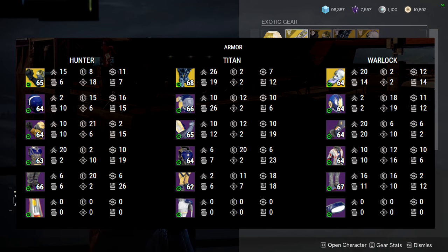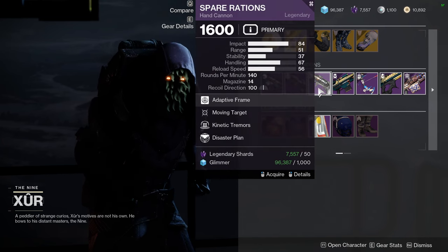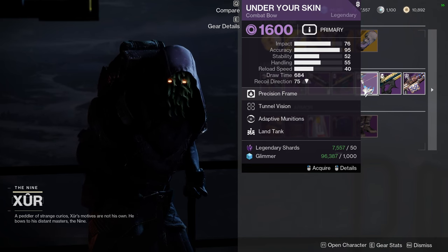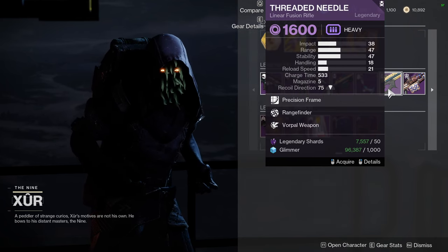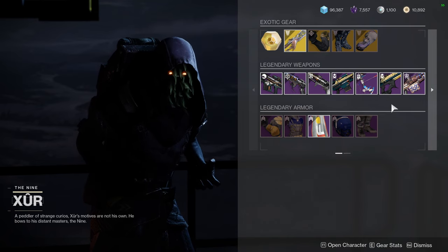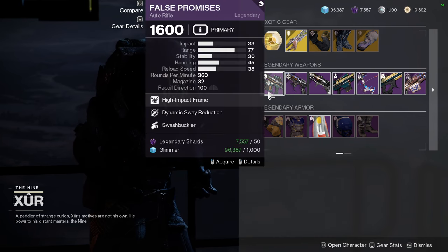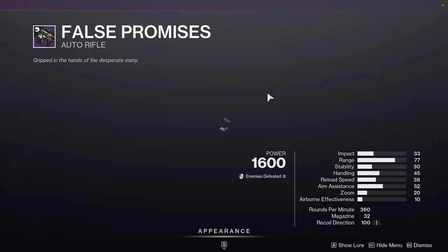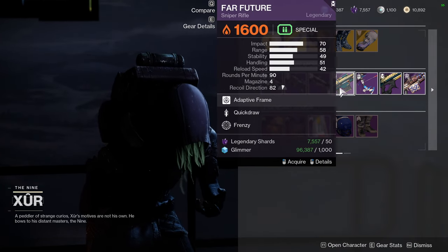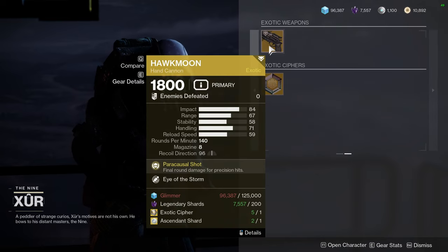We can now get artifice armor from PvP — I think it's through Comp right now. For Xur's weapons: False Promises with Dynamic Sway Reduction and Swashbuckler; Pecul with Shoot to Loot and Harmony; Spare Rations with Moving Target and Kinetic Tremors; Far Future with Quick Draw and Frenzy; Under Your Skin with Tunnel Vision and Adaptive Munitions; Threaded Needle with Rangefinder and Vow; and Whirlpool with Killing Wind and One for All.